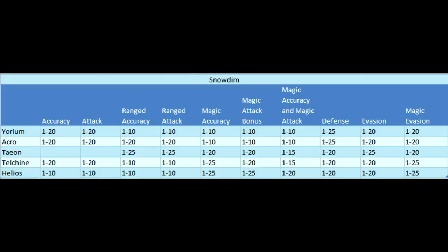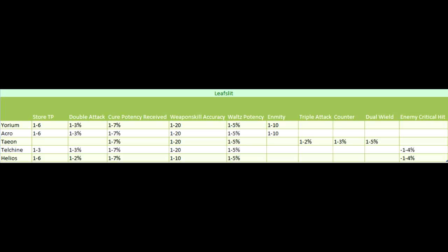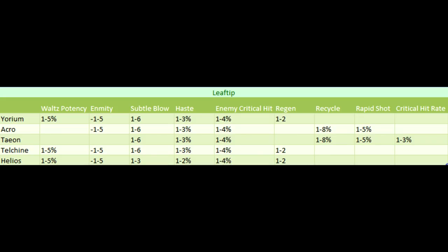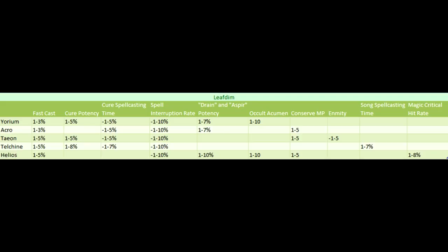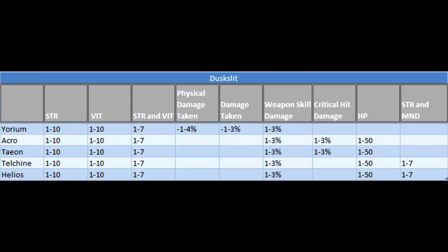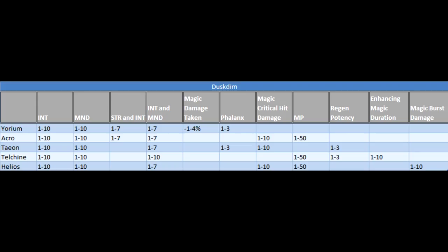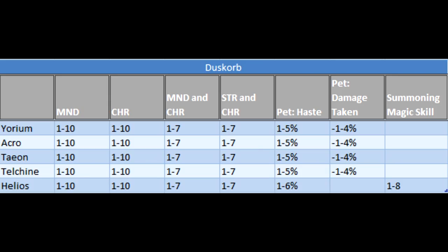You can refer to these charts here for the values you can get for each stone. Also note that there are three different quality tiers for each type: NQ, plus one, and plus two. The NQ stone can give max augments and a plus two stone can give the worst augment, but an NQ stone is more likely to give low quality stats where a plus two stone is more likely to give you high end stats. The plus one stone will give middle of the road stats, but any of the stones can give any number of stats.